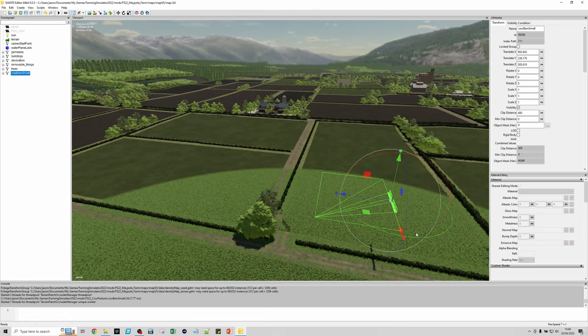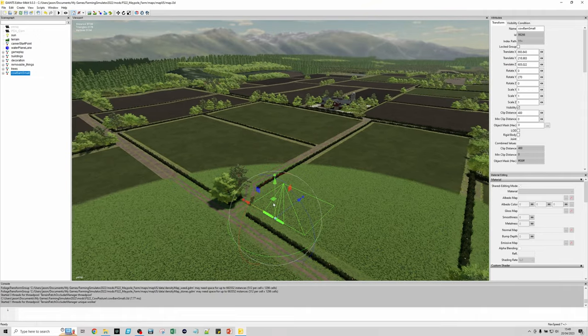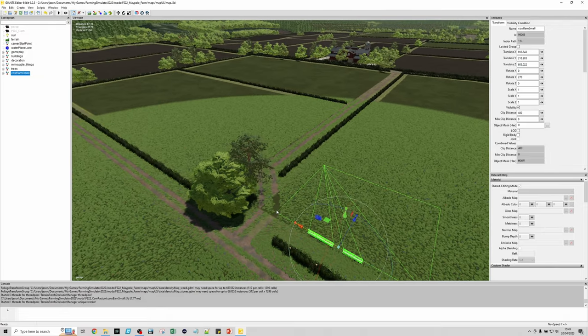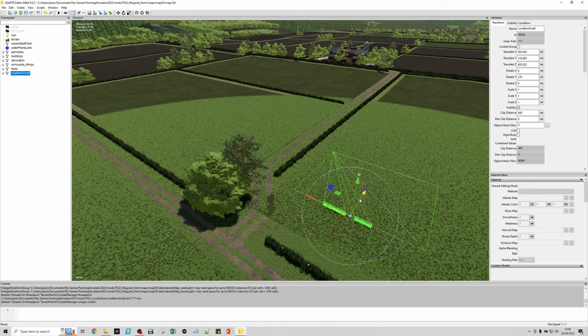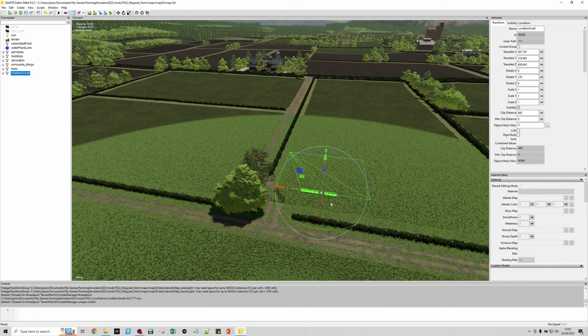Rotate it by clicking and holding on the rotation handle. I like to type the values in directly so we get it nicely aligned. Work on getting it placed where you want it. Make a note of the XYZ position and XYZ rotation numbers so that if you need to you can replace it later on.